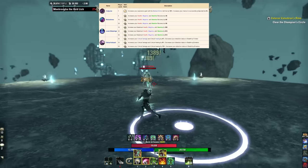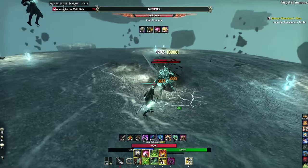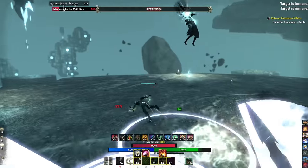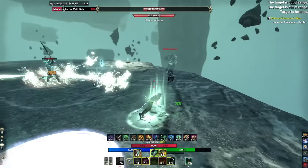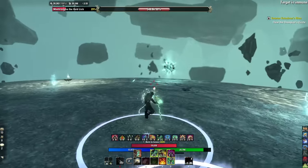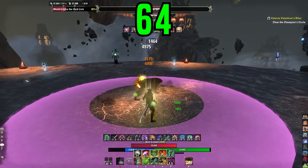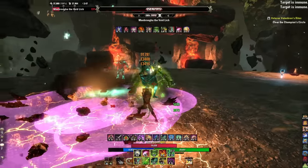For race I go Khajiit primarily because the increased critical damage is very strong for solo. High Elf is another great choice — it gives decreased damage taken while channeling, which stacks with other mitigation and is really huge for survivability, plus good resource sustain. Imperial is really good if you struggle with resource sustain or prefer a humanoid look. For attributes, put all 64 points into stamina.